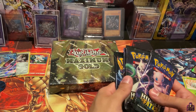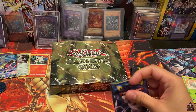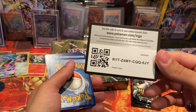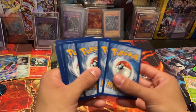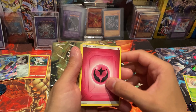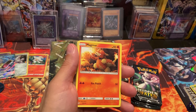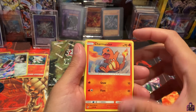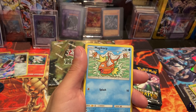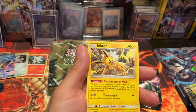Let's start with the Mew pack. Pokémon code. Fairy energy — sorry, not psychic. Koga's Trap, Lieutenant Surge's Strategy, Magmar — nice, Charmander — nice, Slowpoke, Psyduck, Clefairy, Magikarp — nice. Only makes sense because we got a Clefairy reverse foil and a Jolteon!